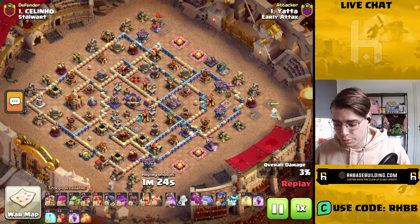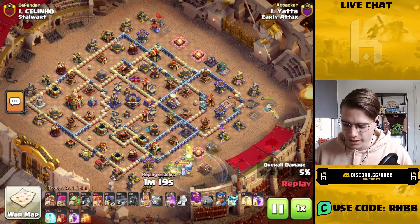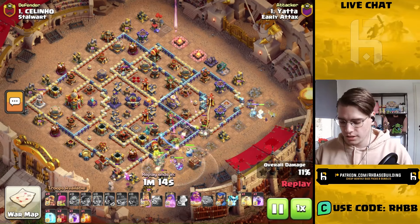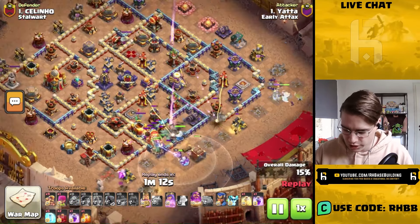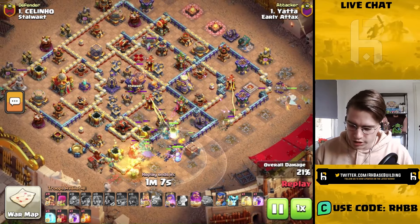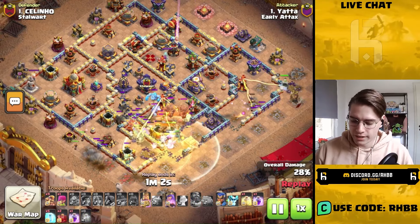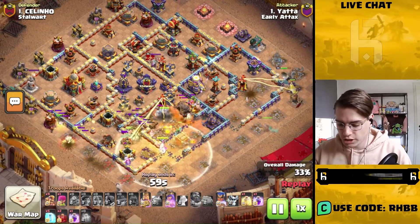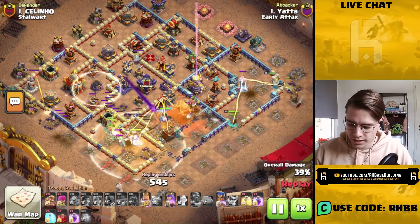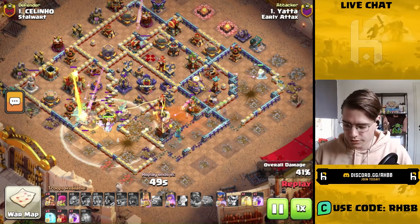What's so interesting about how these pros play rootriders within such a short time is they normally use the queen separated from the main attack. You will see right here the queen together with the headhunter on the right side — she'll walk into the multi-inferno tower compartment and get that whole side. Then the rootriders together with a log launcher, the warden, and the king through the main push, and the RC in the middle.